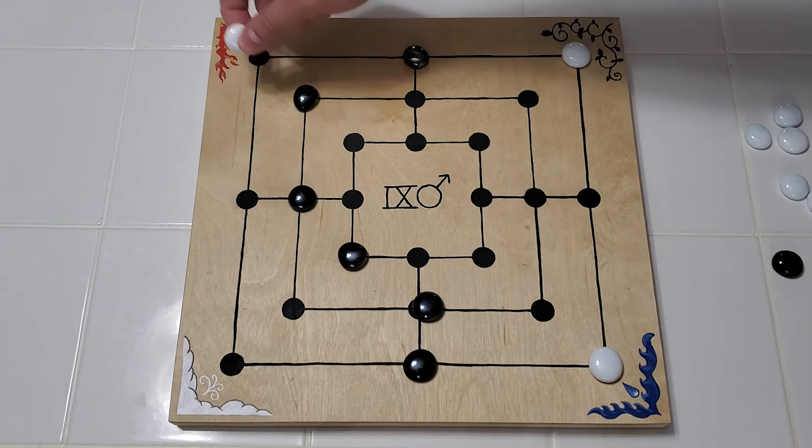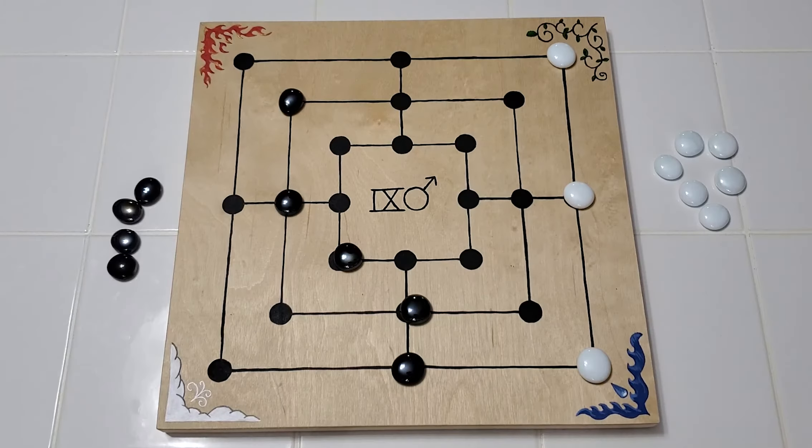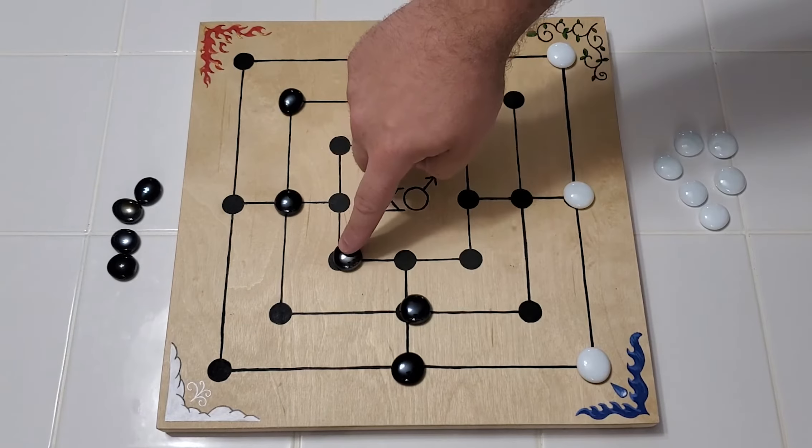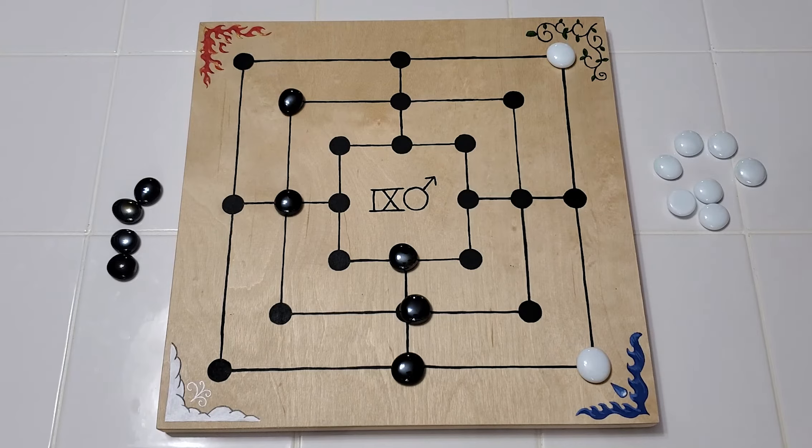— unless those are your opponent's last three pieces on the board, then you can remove one to win the game. When a player gets down to only three pieces remaining, they can now perform a jump move, meaning on their turn they can move one of their pieces to any spot on the board.